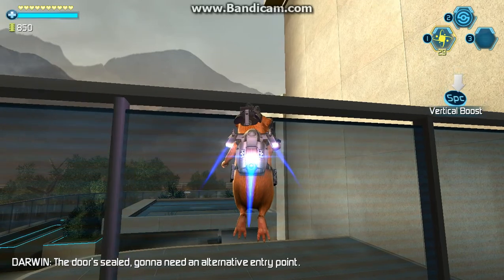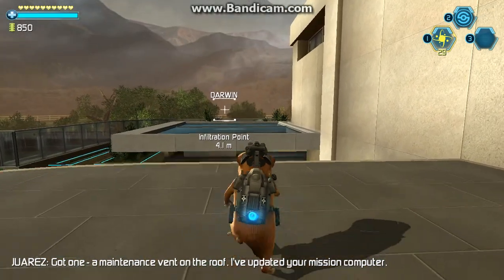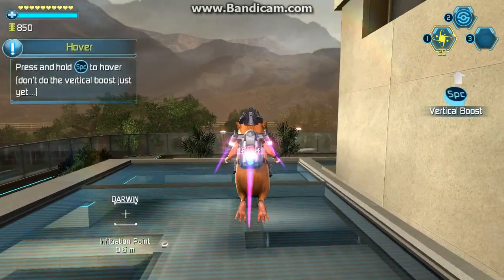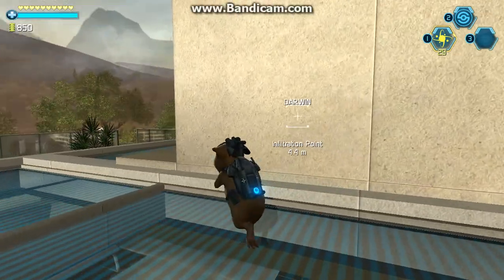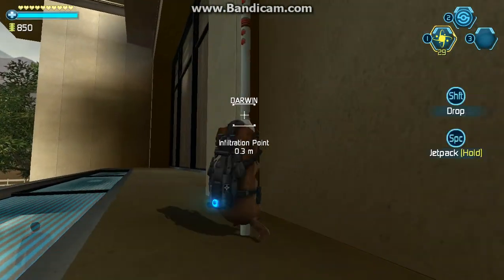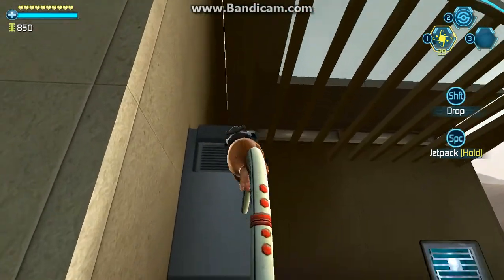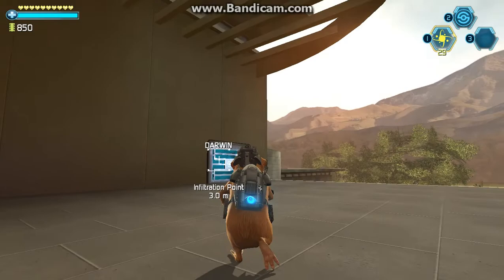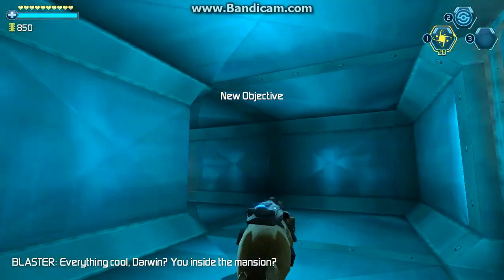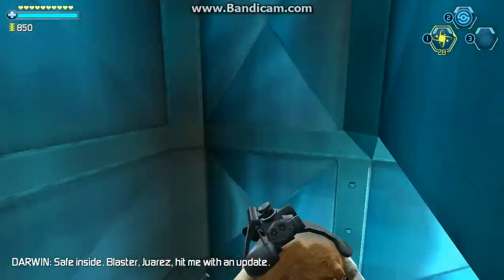The door's sealed. We're gonna need an alternative entry point. I've got one — a maintenance vent on the roof. I've updated your mission computer. Press and hold the jump button. Blaster, Juarez, get an update.